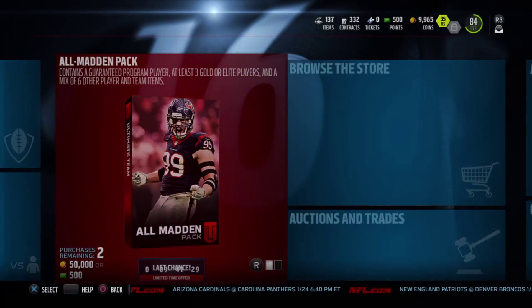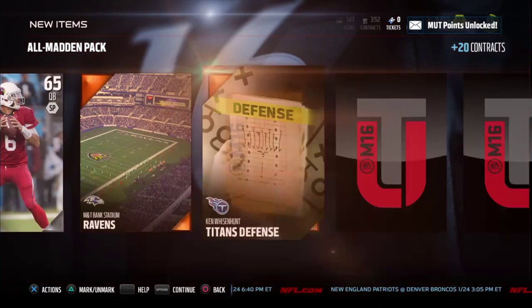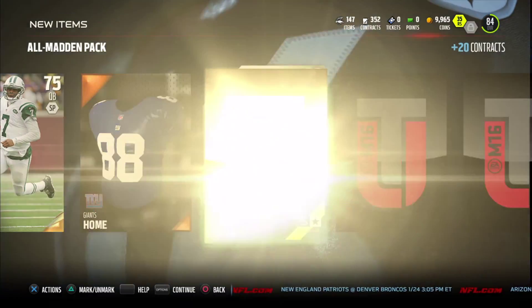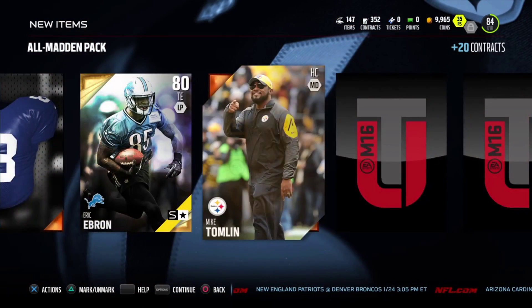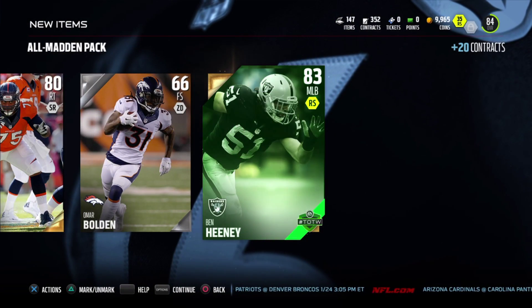What's going on everybody, it's your boy JaCrewDay back with Madden Ultimate Team episode number four. We're back in these packs — we've got the All Madden packs here, trying to pull ourselves another elite just like our Julius Peppers and Antoine Bethea pack. We got Eric Ebron, Mike Tom... okay, this is not looking good.